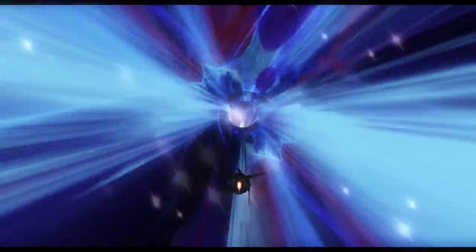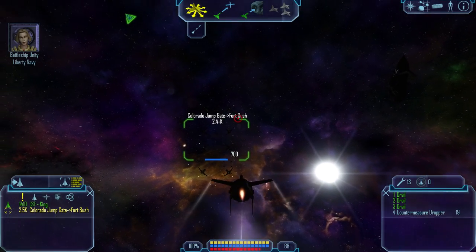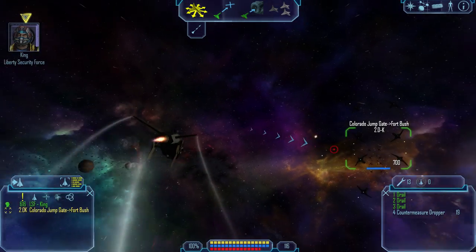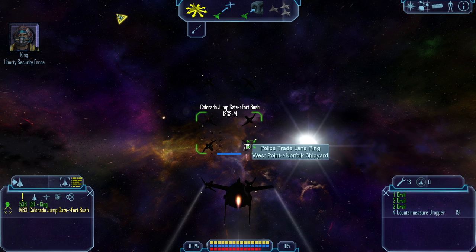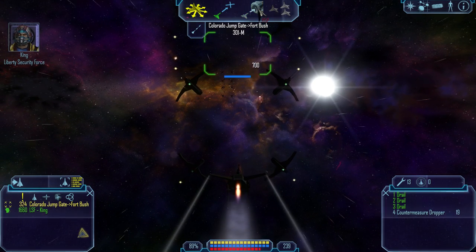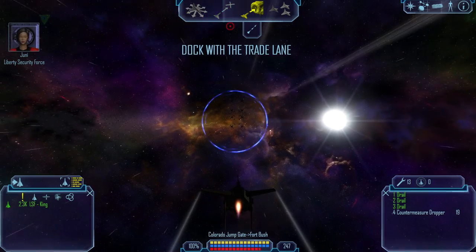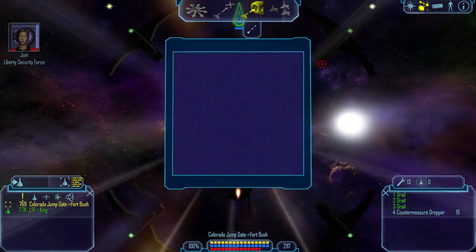I'm surprised the dialogue continued even though I did that awesome spin into the jump gate. I have all the right moves. This is jump gate control on Battleship Unity — please identify yourselves. Over. This is Patrol Gamma 6 on special assignment. We have a prisoner for the LSF. Requesting permission to proceed. Over. Acknowledged Gamma 6 — you've received priority clearance. Over. Thank you, Unity. Out. Junie must have arranged that for us. Let's go. This is Junie — change of plans. You and Trent proceed directly to the Battleship Missouri near Zone 21. I'll take charge of Ashcroft there. Junie out. The Missouri? She's full of surprises. Usually the Navy draws the line at Zone 21 — they must really want to get their hands on Ashcroft.